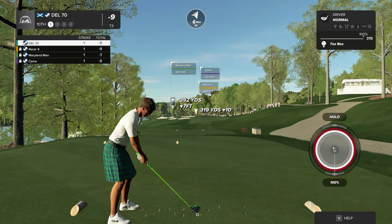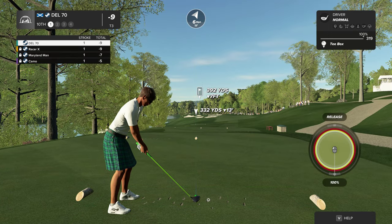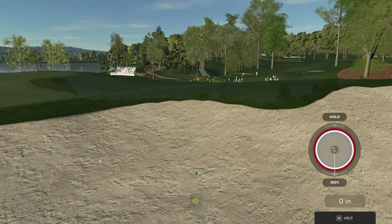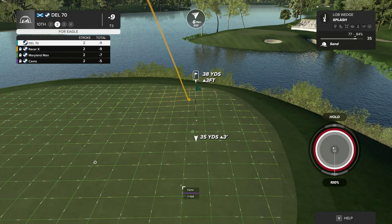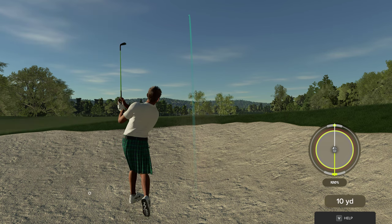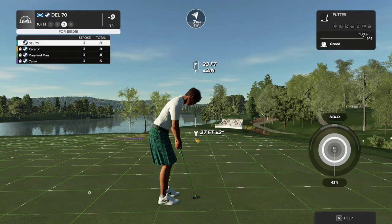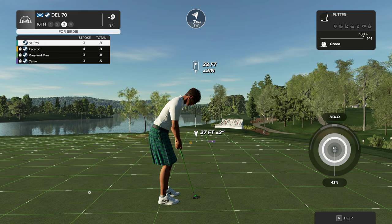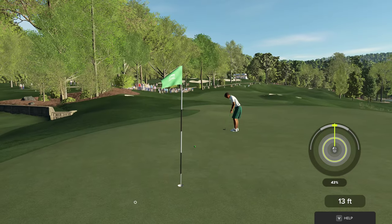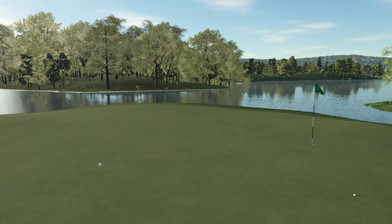All right, time to attack this back nine — teeing up on hole number 10. Oh no, heading to the beach. Fingers crossed for a nice up and down out of this green side bunker. This one's for birdie — right by. And this one for the par. Your score is currently nine under par.